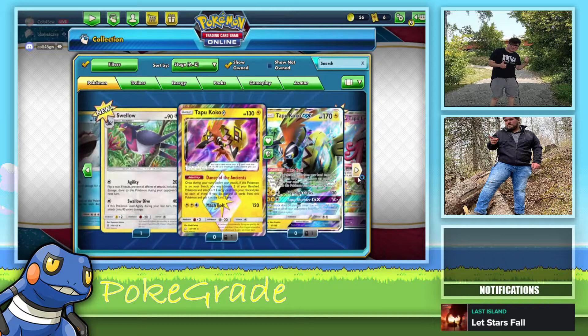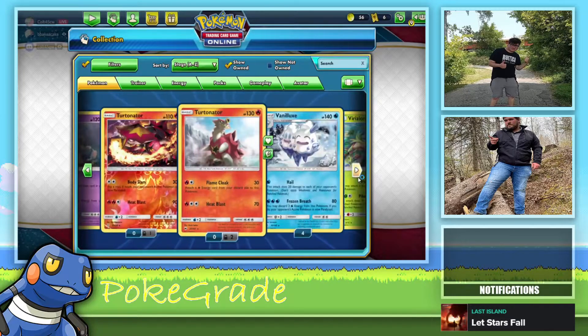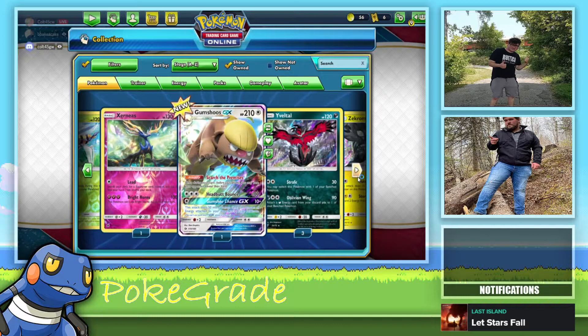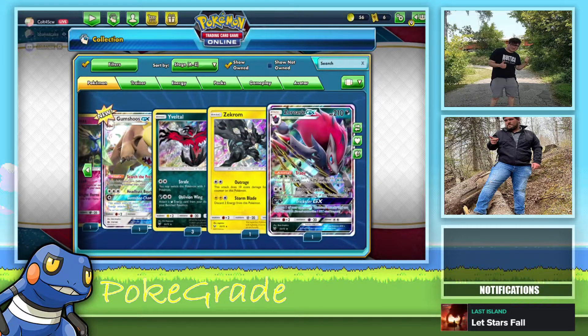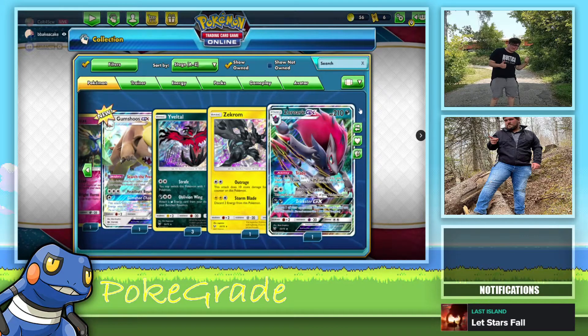Froakie — put a trainer card from your discard pile into your hand, and do 60 damage, that's not bad. Especially if you have that Boss's Orders card where you can switch — yeah, Boss's Orders, which I have in every deck. Oh yes, I have this card — it's pretty real in life. I have a lot more.